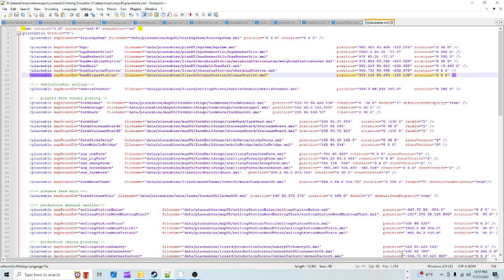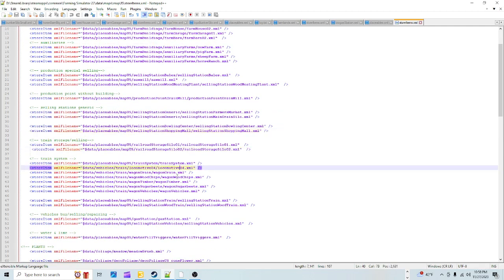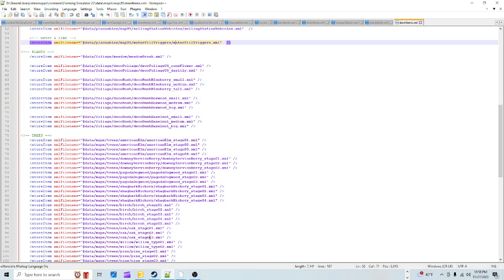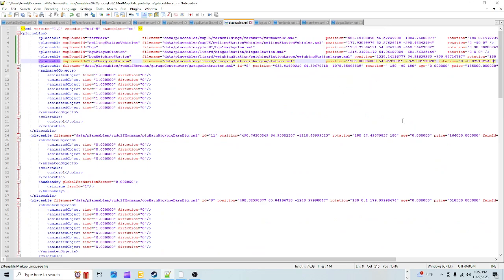I'm working off the impression that they didn't add a store item for the charging station, so I don't need to add one either - I'll only add store items for the ones that the main game added them for. Let's check the store items file. Click on the Store Items file in the main game folder, right-click, edit with Notepad++. You can see all the farmhouse and auxiliary items they have, but the charging station isn't there - none of those BGA-related ones are listed. So my understanding is we don't need a store item for this one. Close it out - and do NOT change anything in the main game XML. You can copy from it but never cut or alter it.